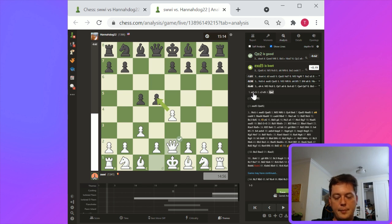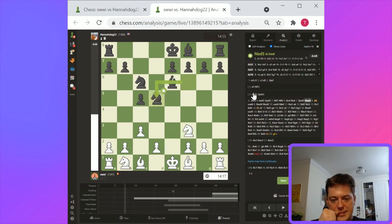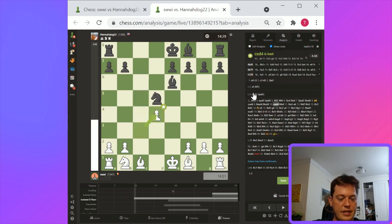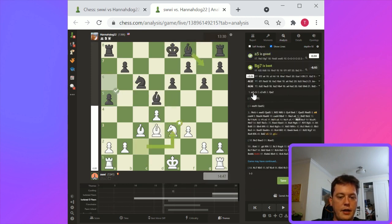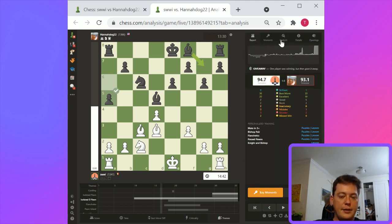Probably bishop d8. It looks like about equality. Where do I think white should be improving? I really like this d5 response to the Sicilian Alepin. If you're given the opportunity to play d5 in the Sicilian, you probably should. Pawn takes d5, queen takes d5 — this ends up being pretty good for black. Knight takes d5 and maybe knight a3. Overall I think white is playing from behind now. This development is good for black. Both sides are really playing pretty well, so it's hard for me to pick out things to improve.